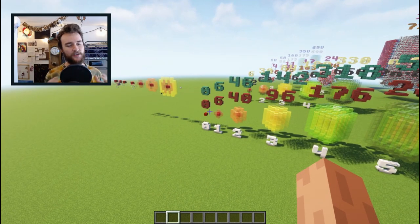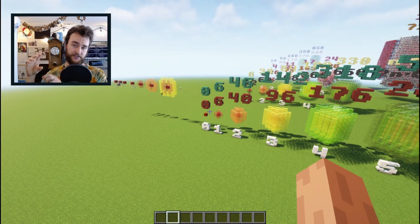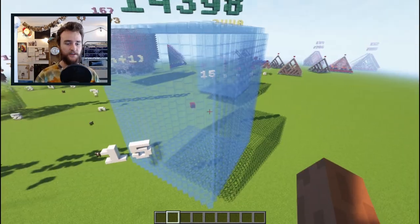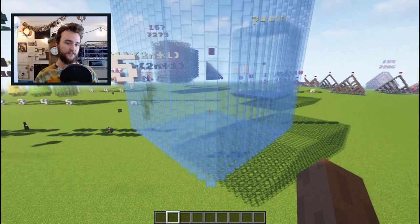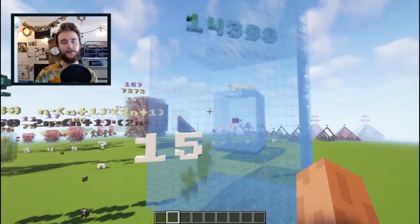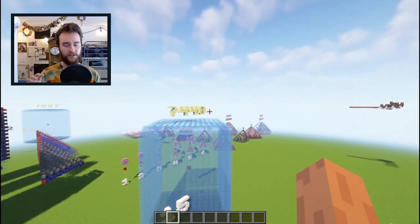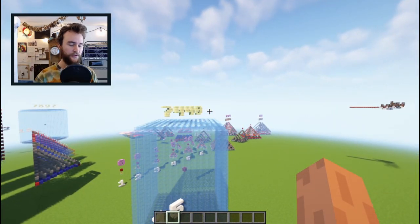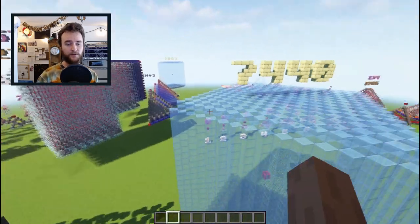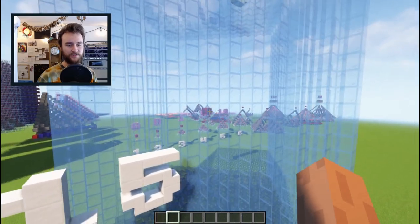That's an oversimplification already, because with the lever we have two central power sources: one which is the lever and another which is the block the lever is attached to. But start small, start simple. Here's the shape of all the blocks that can be powered with a direct redstone dust connection to a single central source of power — 14,398 blocks. You can figure out that based on that 50% rule: 7,440 is the most amount of redstone dust you can power from a single central source block. That's the theoretical limit.